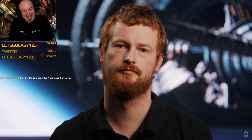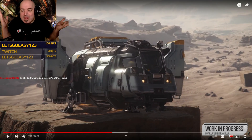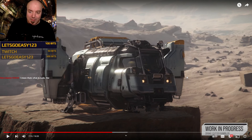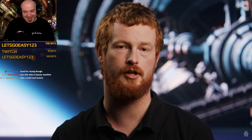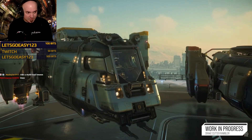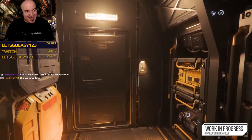Speaking of Drake aesthetics — that moves us nicely to the last ship of 3.22: the Drake Cutter Rambler. It's the third variant of the Cutter series, rounding off the series as a whole. As discussed at CitizenCon, the Drake Cutter family was always designed as a family of three. We've seen the base and the Scout; the Rambler is the third, designed from the start to be the more fleshed-out, premium starter-explorer combination. 'Premium' and 'Drake' might be a weird juxtaposition — they are a very functional, no-frills manufacturer.